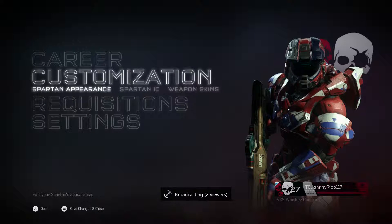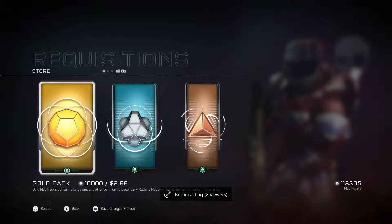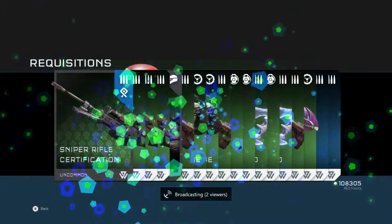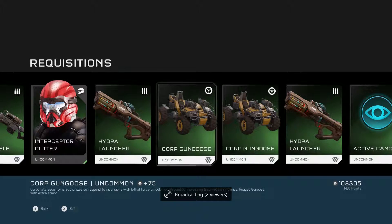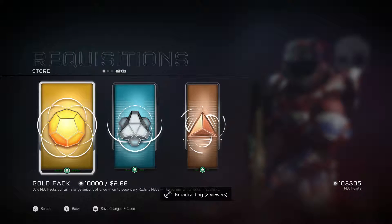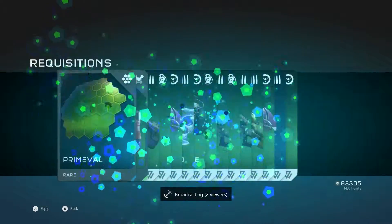What's going on guys, today we're taking a look at Halo 5's requisitions. I saved up 112,000 points — actually a little more — but I can open 11 gold packs and we're doing that right now to see what we can get. I've been saving up pretty much since launch, maybe a few days after, and I've gone from level 18 to 28 in the process, so I have a lot of packs to open.